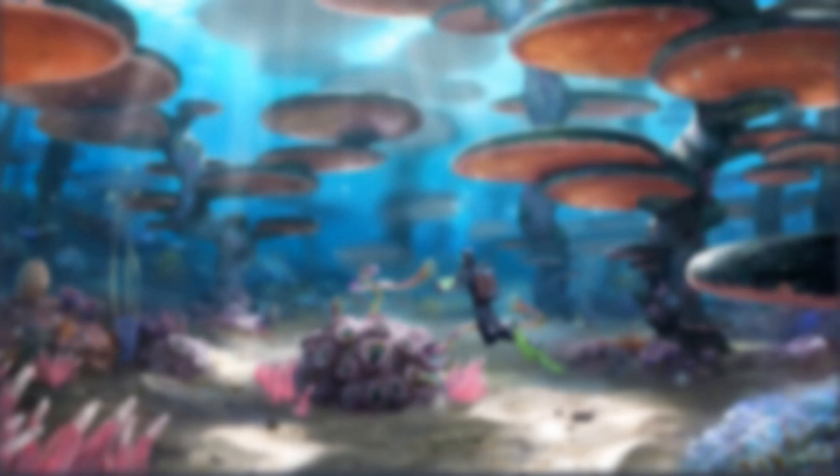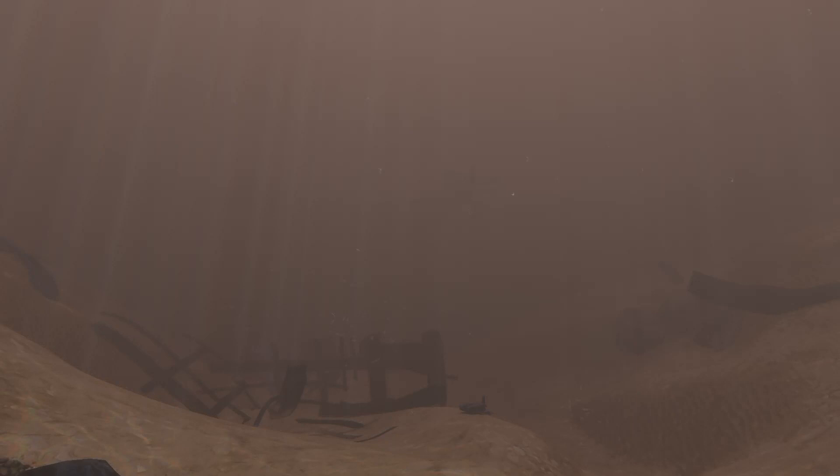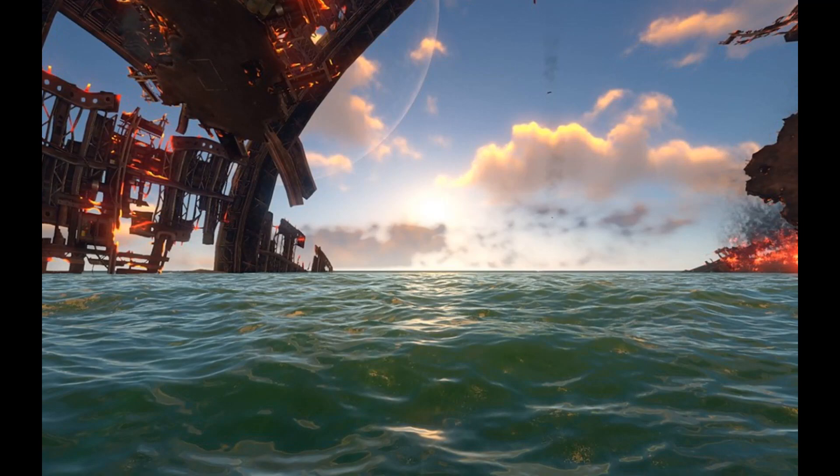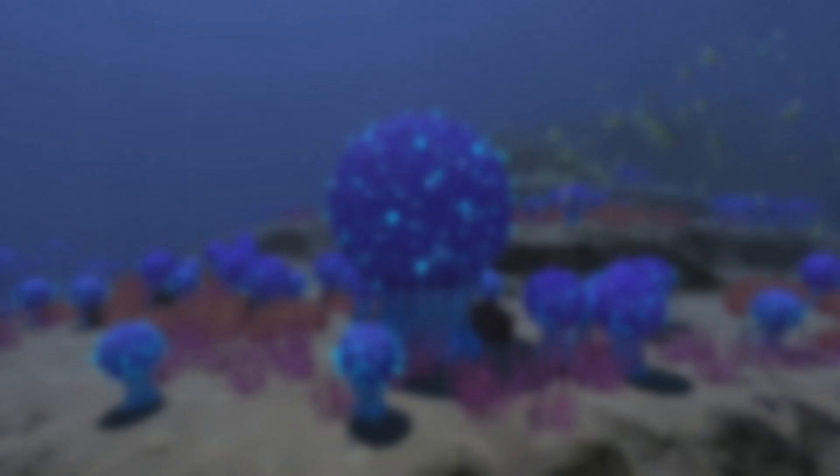The crash zone is the biome near the aurora. It has materials and fragments, but it houses the terrifying reaper leviathan — avoid this area at all costs. When going to the aurora, stay at the top of the water and the reapers won't bother you. The only other reason you should go there is for cyclops fragments, and you should do that later game with way better equipment. The crag field has a few wrecks and some materials but nothing of interest, so stay away. The bulb zone you should not go to either, except maybe at the very end of the game, but I'm not going to spoil the story.